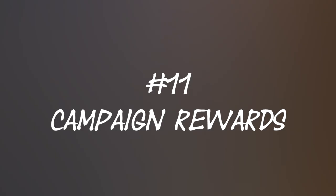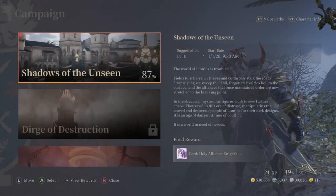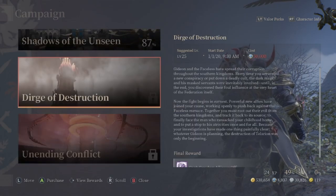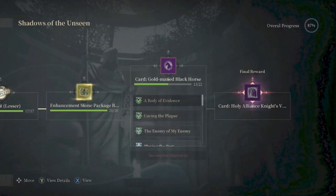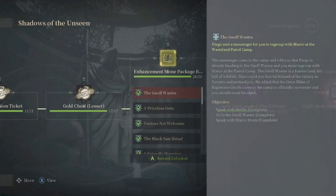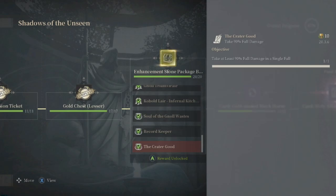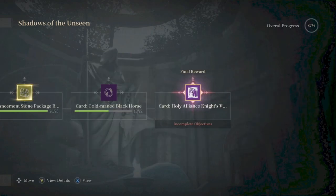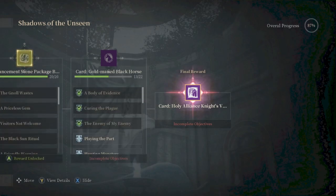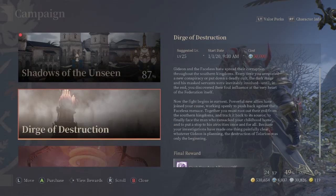Number eleven is campaign rewards. Press Start, go to the bottom left, and select Shadows of the Unseen — your only campaign to start. The other two require a star season pass or a certain level. Under Shadows of the Unseen you'll see achievements you need to complete, including quests, dungeons, and other tasks. Completing all the campaign rewards unlocks the final reward — in this case, the Holy Alliance Knight's costume.